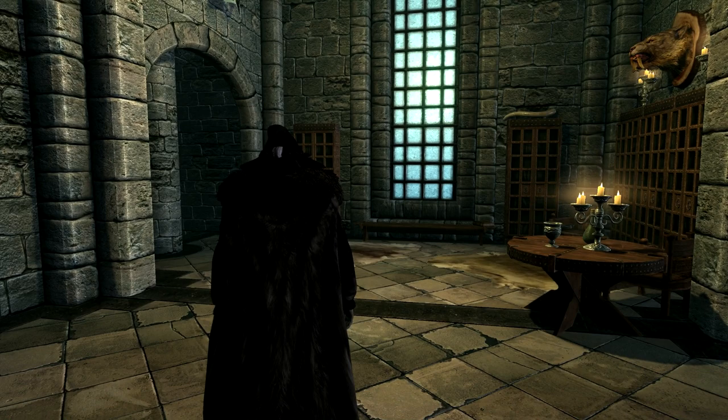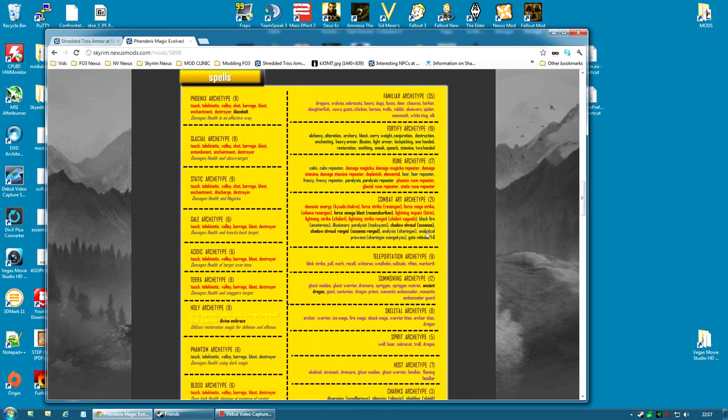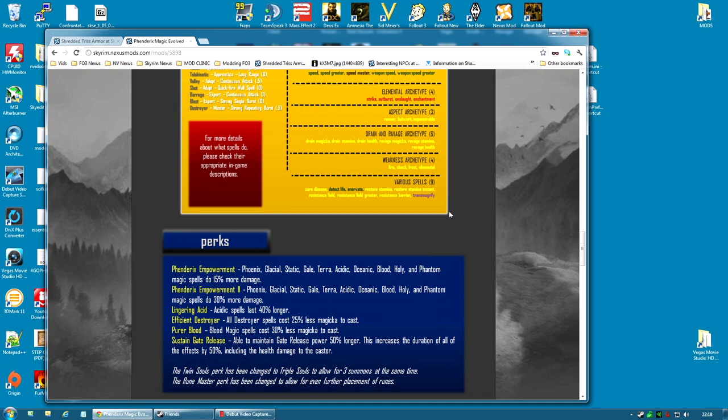Whatever your preferences are for spells, this mod is adding so many different spells that it really will make spellcasting as a playthrough a lot more interesting — it gives you so many more options. There's no way to do the Fendrix mod real justice from just a few minutes playing. I've been playing for weeks and I've only just scratched the surface. There are 271 spells at the moment, split up into a wide variety of archetypes. There are a lot of different damage spells — you can actually do damage with all the different schools. Illusion and Restoration are actually turned into more viable combat schools, and the Destruction school gets a lot of extra stuff as well.